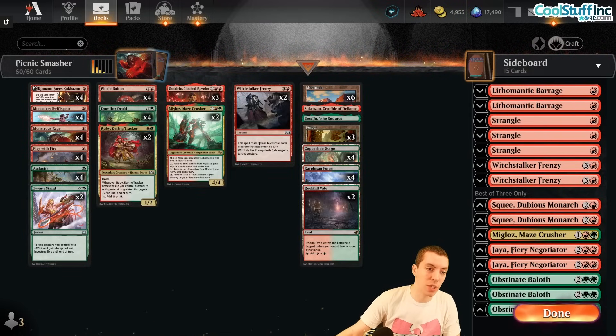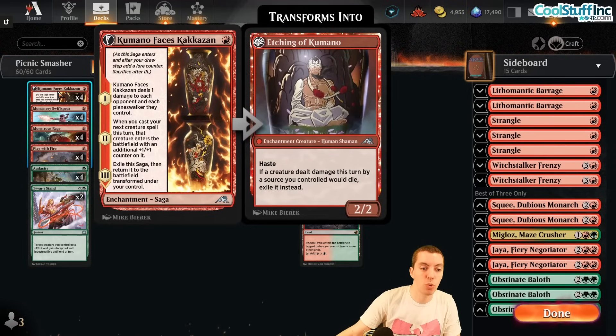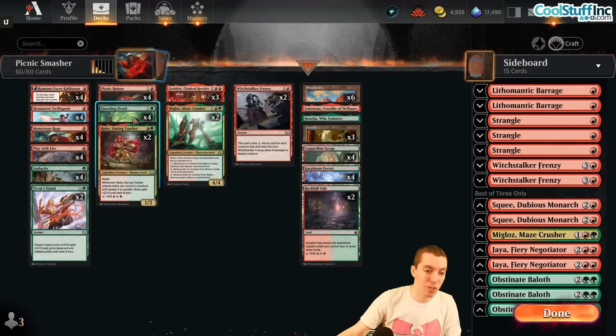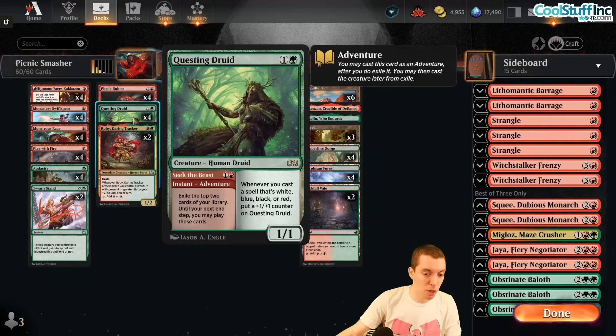So if you put Audacity onto a Picnic Ruiner on turn three, you're attacking with a four-power double-strike trample creature, which is obviously insane. Picnic Ruiner with Monstrous Rage and Audacity makes for some really explosive starts. Kamado can give it a counter too, and we have four-power creatures like Miglaz and potentially Godric.